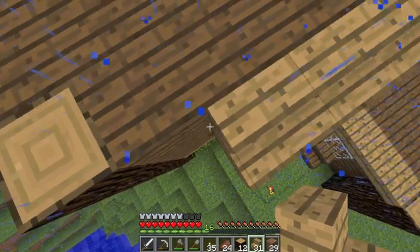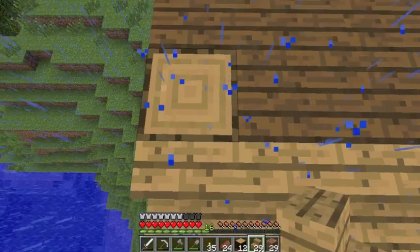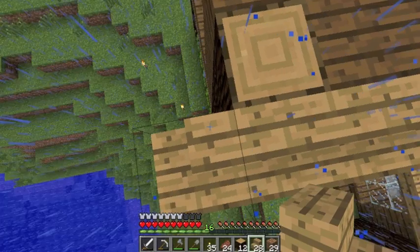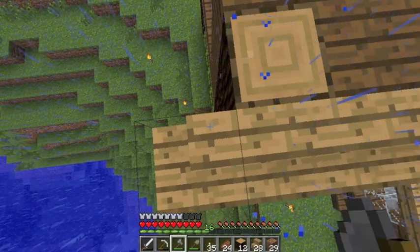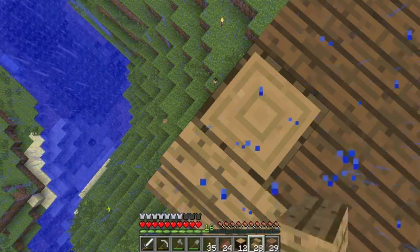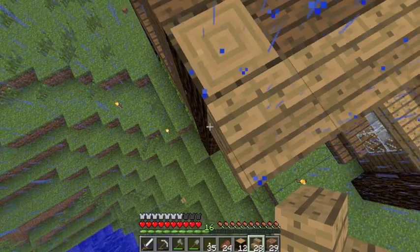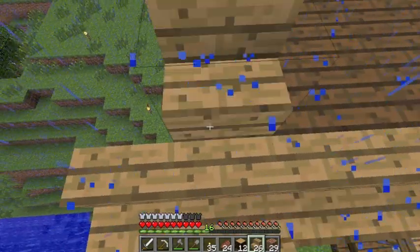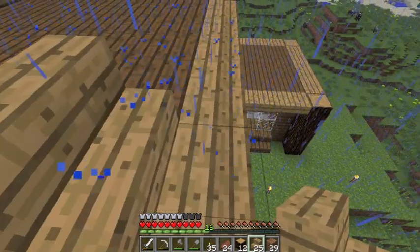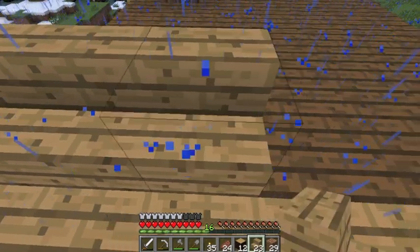What I also need to do is go out and slay some spiders for some string, and I need to kill some zombies because I want to get some potatoes — there aren't any in the village. So my best bet is to get a potato from a zombie. It's a rare drop so we might have to kill a few, but we will do it.